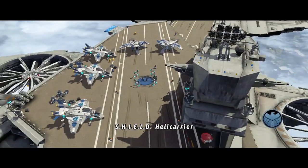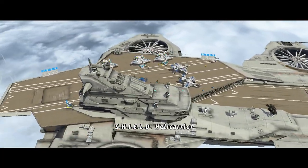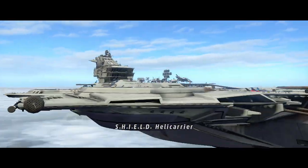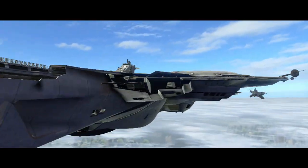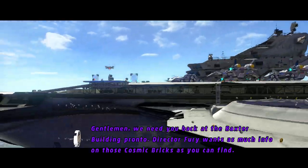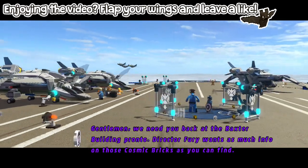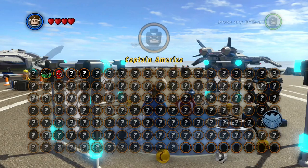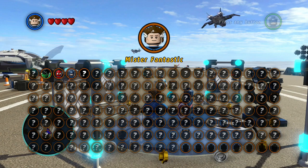So we're on the helicarrier. What does this have in store for us? Some guys running over to their planes, their helicarriers, or the heavy helicopters. Gentlemen, we need you back at the Baxter Building pronto. Director Fury wants as much info on those cosmic bricks as you can find. Yes sir. Look at this stretchy neck - amazing! So we've got Captain America and Mr. Fantastic for this level.